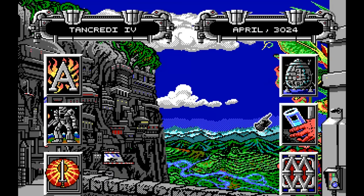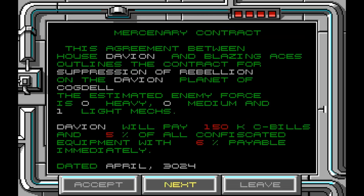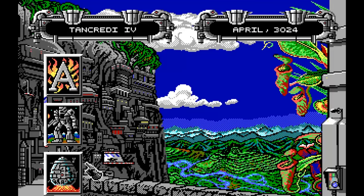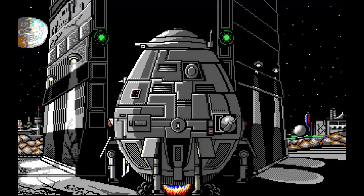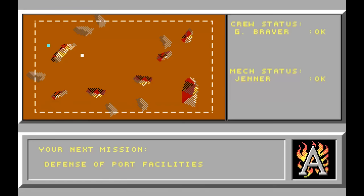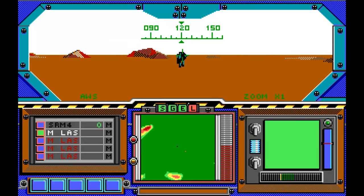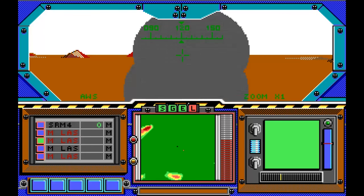Set near the end of the third succession war, you play the part of a mercenary who is hunting for the people that killed his family. The game has you negotiating mercenary contracts, hiring pilots, buying and selling mechs, and engaging in a variety of missions on different planets. The graphics, although pretty simplistic, captured the imagination of older folks such as myself back then.